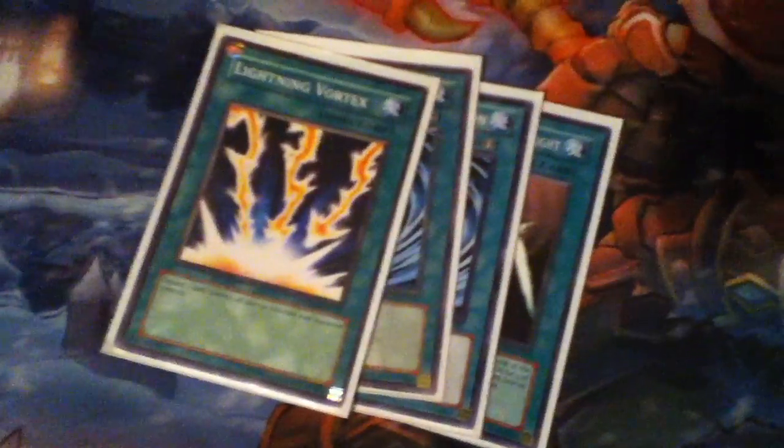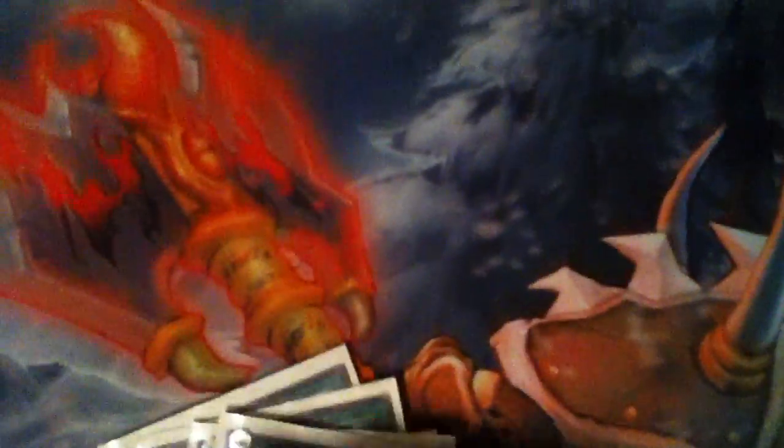Staples: Swords of Revealing Light, two MSTs, Lightning Vortex, Monster Reborn, Torrential Tribute, Pot of Avarice — you know, it recycles the Monarchs.